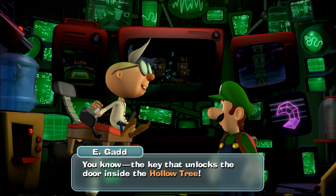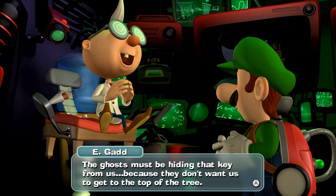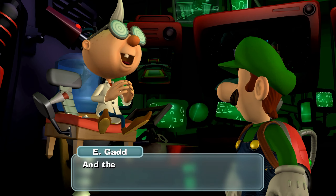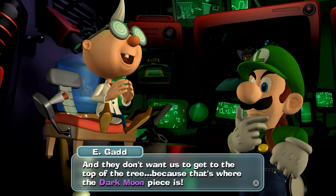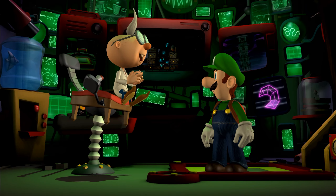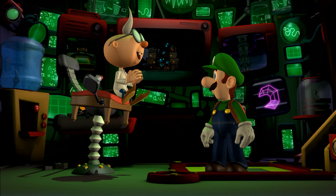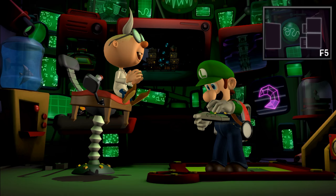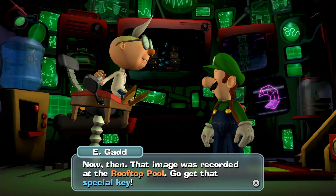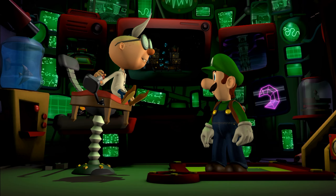That key in the image must be the special key we're looking for. You can have a key that unlocks the door inside the hollow tree. Ghosts must be hiding that key from us because they don't want us to get to the top of the tree — that's where the dark moon piece is. These are some crafty ghosts we're dealing with, but they're no match for the intellect of the living. That image was recorded at the rooftop pool. Go get that special key.